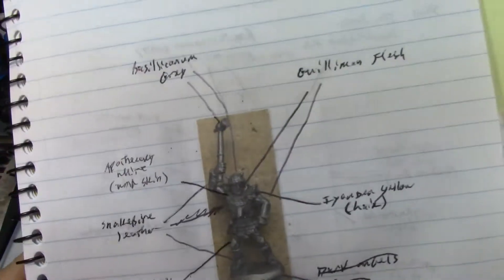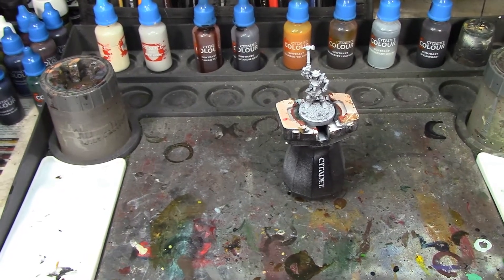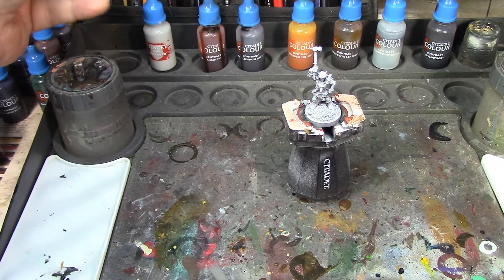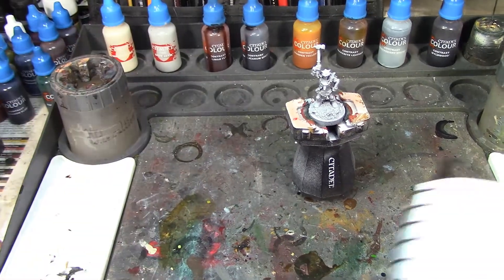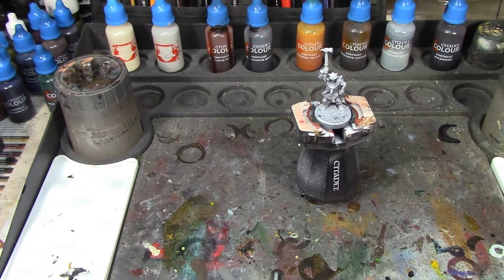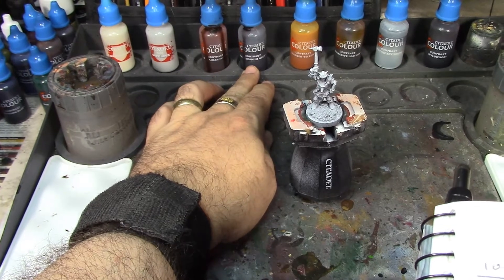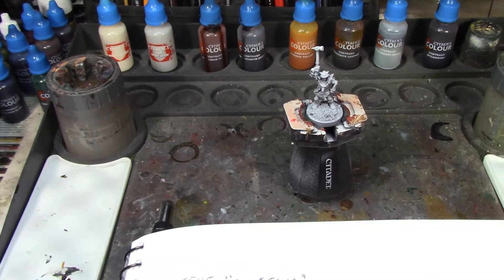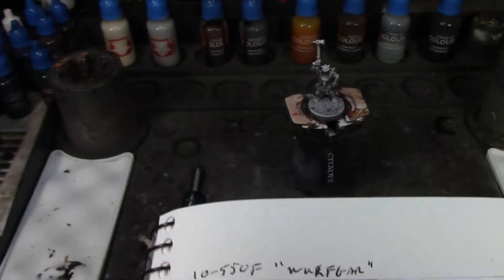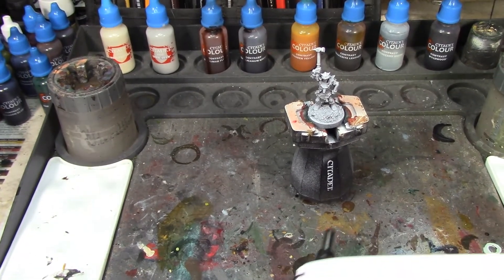Alright brush monkeys, I'm back. Having consulted my plan I've picked out his contrast paints. I've got both Wraithbone and Grey Seer contrast bases out to touch up parts — some parts like the skin I want warmer than others. For the skin I've got Guilliman Flesh, for the armor and his weapon I've got Basilican Grey, for his hair I've got Iyanden Yellow, and Snakebite Leather for his leather bits.